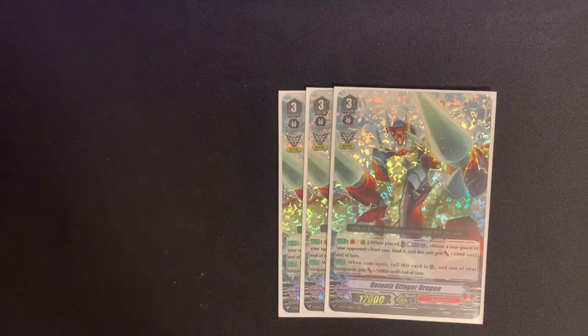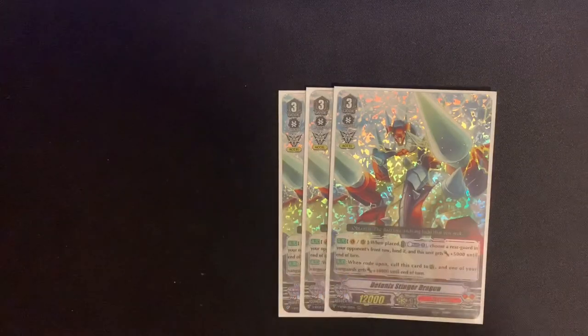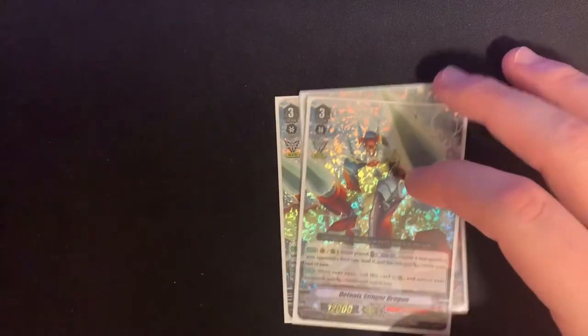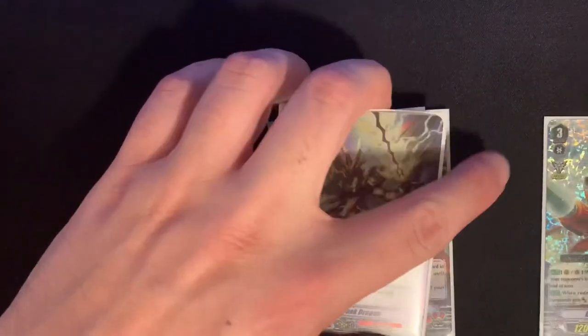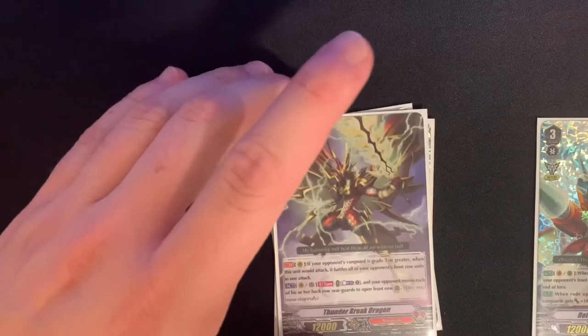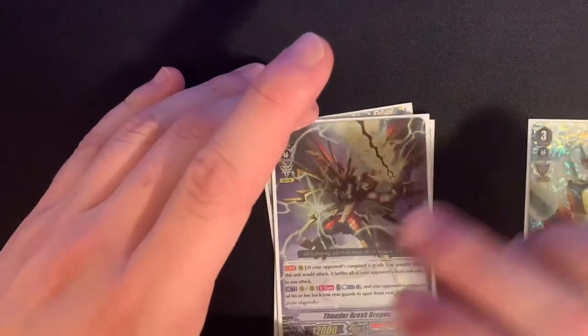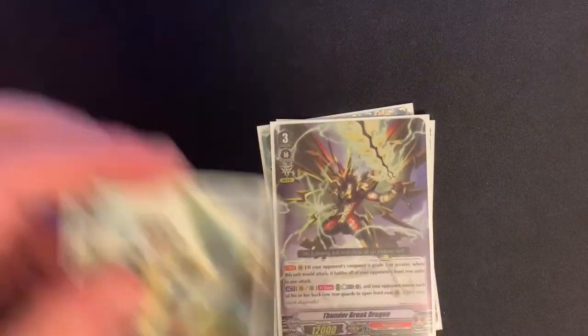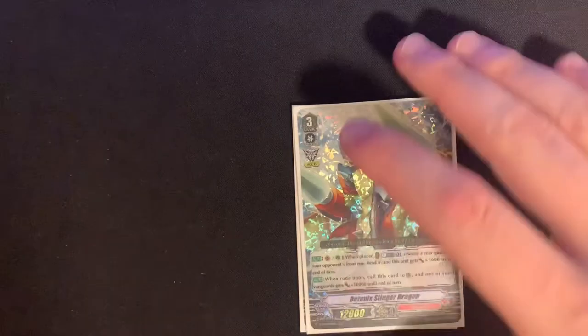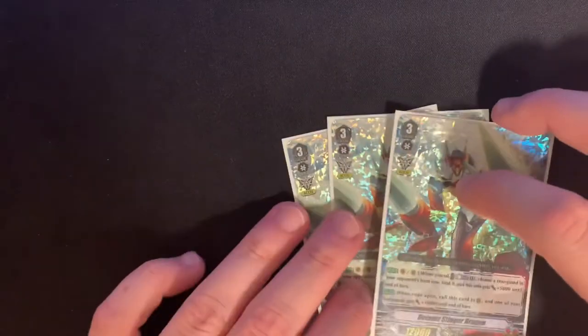Teutonic Stinger Dragon's second skill is when Rode Upon — we can call this card to Rear Guard Circle, and then one of our Vanguards gets 10,000 to end of turn. So when we ride Thunder Break over this, Stinger pops out of soul, we can get its rearguard skill off — counterblast one, bind a rearguard — and Thunder Break gets an extra 10,000, putting it at 22,000 even without a boost. Running this at three of.